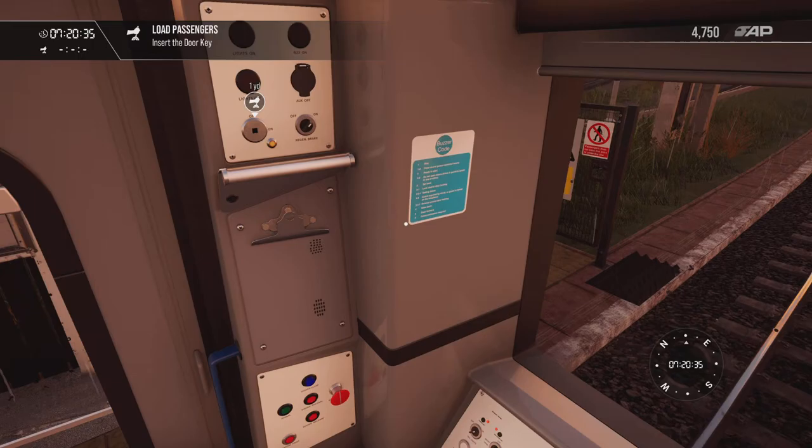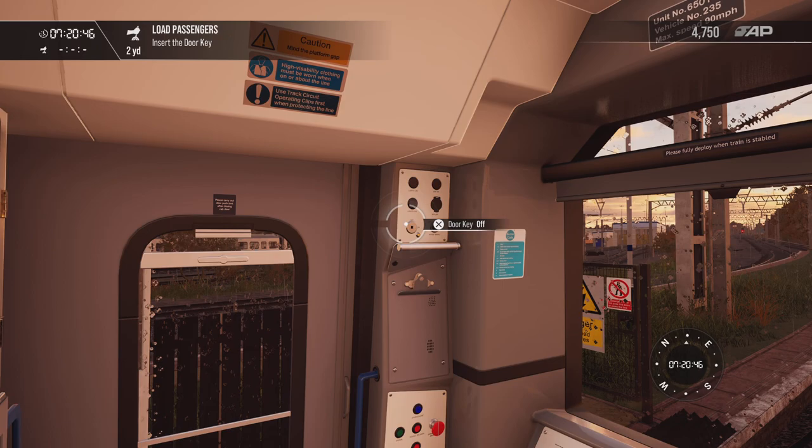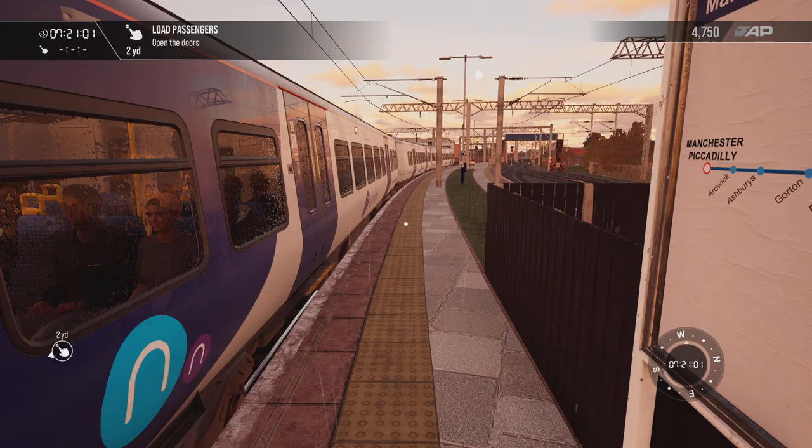We're getting to our station. What we'll do: as we've stopped, before we do anything we'll check that we're on the right platform side. We'll get off, make sure we're accommodated. Luckily the curvature of the platform is in our favor, so we can see the whole train. We get back on and can release the door.